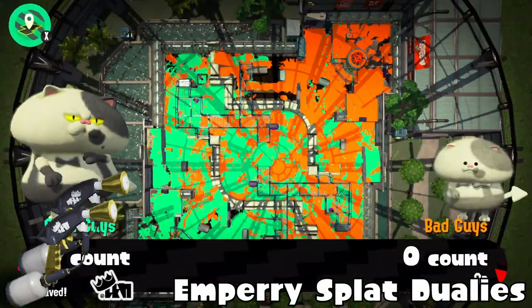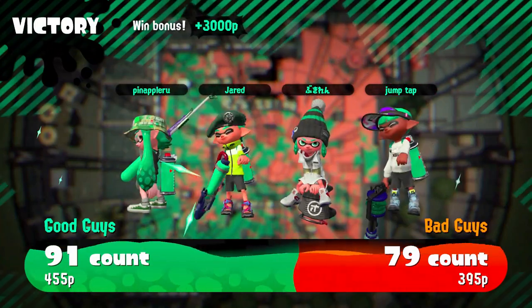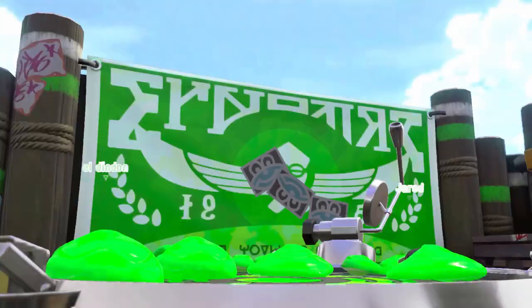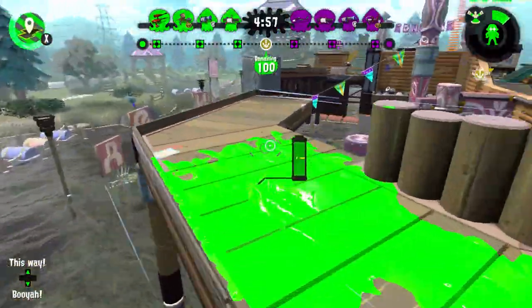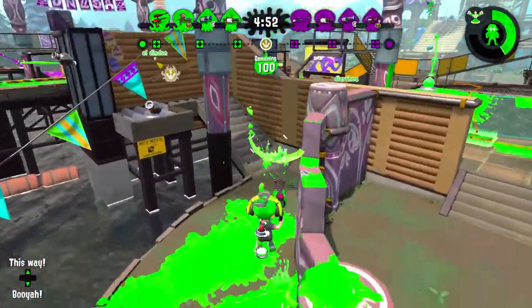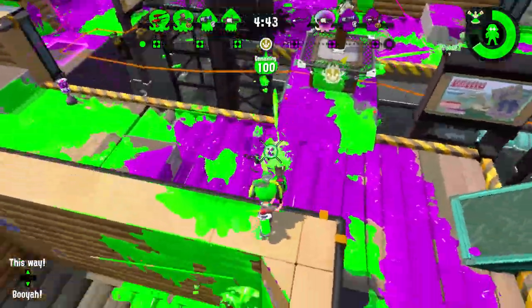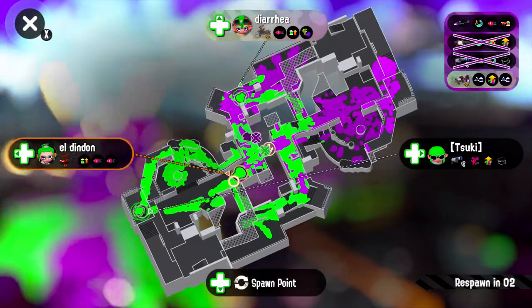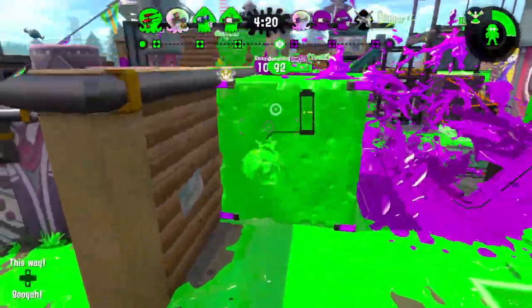Dapple Dualies — I would have rated this higher if no one could aim at the Inkjet. It used to be a top tier weapon, probably one of the best in the game. But now people can aim at the Inkjet. It has Curling Bomb so it can help go around places — better than the Splat Roller in my opinion since it can paint better and has that turret mode where the fire rate increases by twice the rate. The reason you'd use Splat Roller over Dapple Dualies would be Splash Down or sneaky play, but playing sneaky isn't always the answer in competitive.